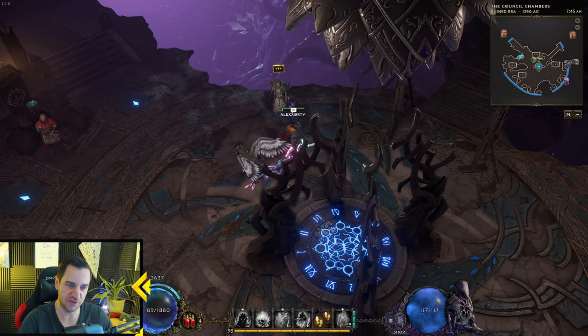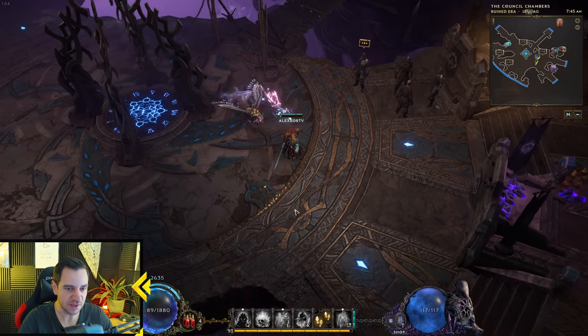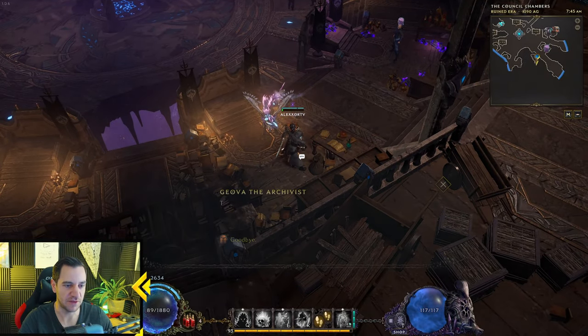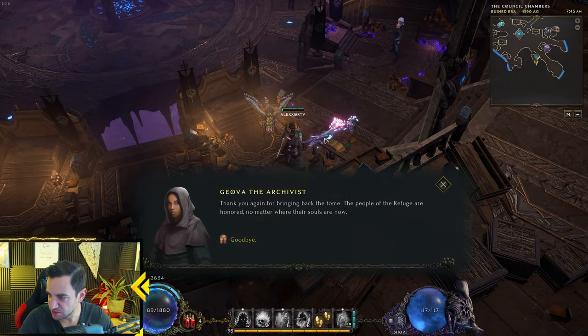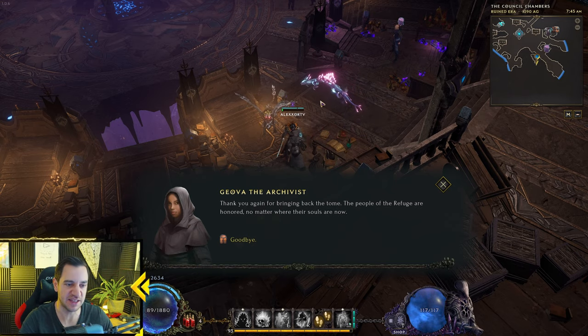Then you come back to the Council Chambers. Gaspard gives you the ether slot — you finally get the ether slot. You also want to talk to the archivist, Geova. She gives you the Lesser Refugee quest for two passive points — passive points 6 and 7 from this quest.